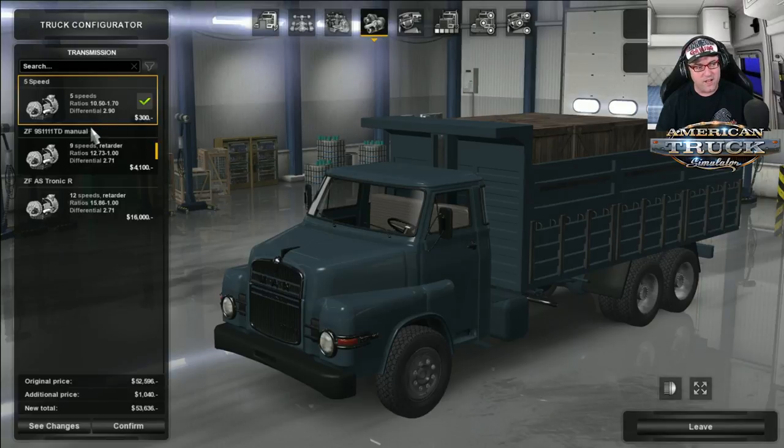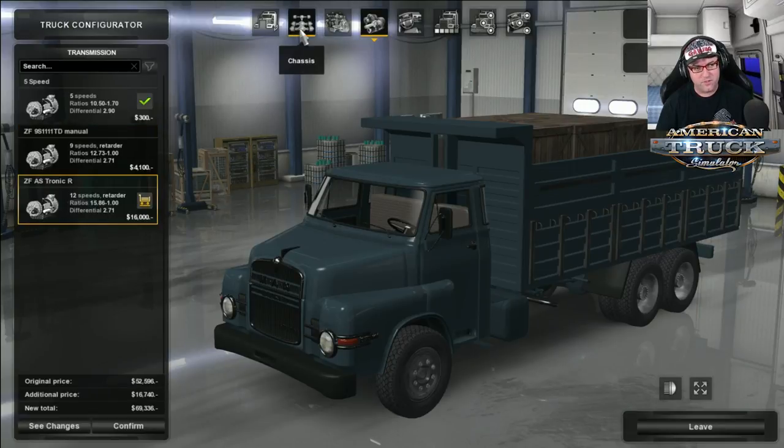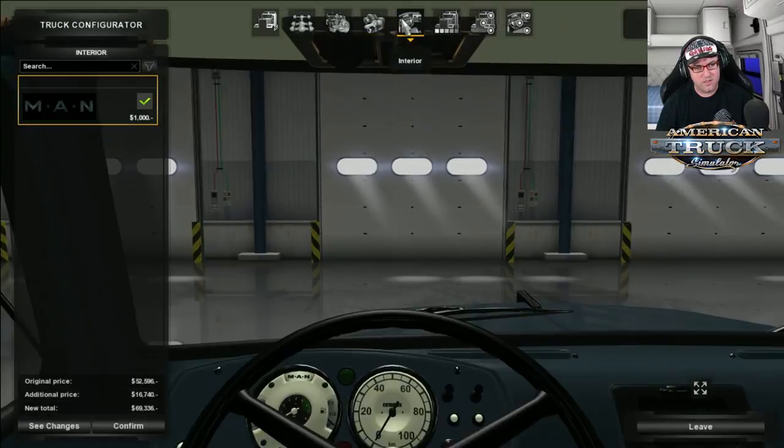Now, transmission. There's a five-speed, there's a ZF9S manual nine-speed, and then there's the ZF AS Tronic R, the 12-speed.